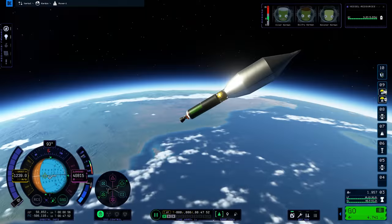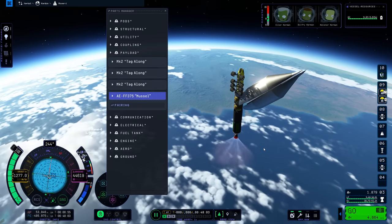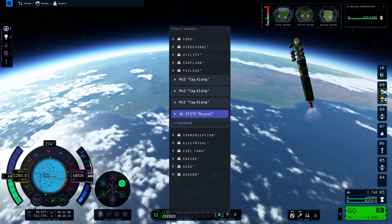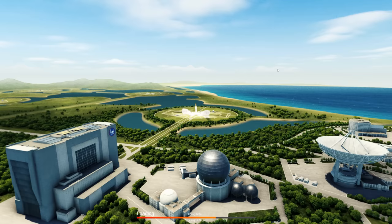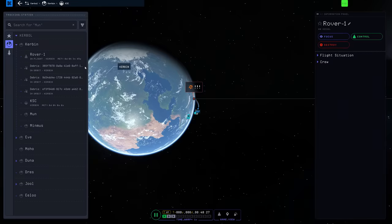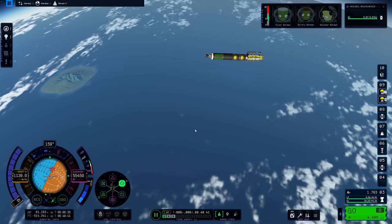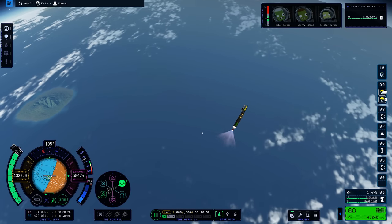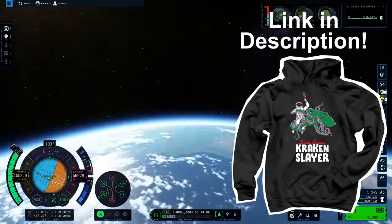I was desperately trying to get this to work. I tried deploying the fairing, which is now a massive hassle because we have to use the parts manager — we can't just right-click it anymore. It's really sad watching this footage. I remember thinking 'maybe maybe it'll work' and I was so close. I really wanted to beat the Kraken. This is Kraken Slayer Aerospace, guys — buy the merch.